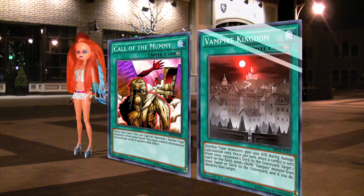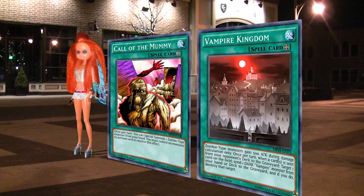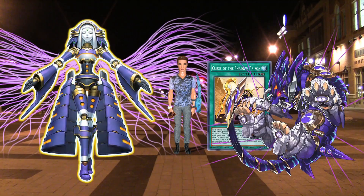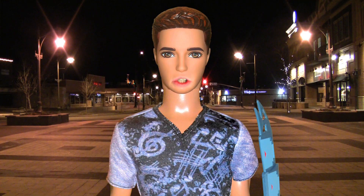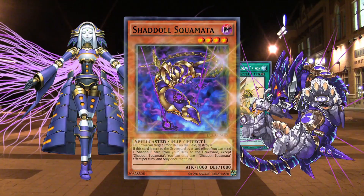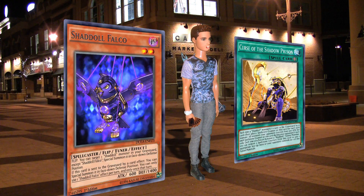Vampire Kingdom goes off, so I'll destroy Construct. Nice try — but Shadoll Dragon will destroy Vampire Kingdom first! But before that, Shadoll Kor's effect and Construct's effect: Construct sends Squamata to the grave. Kor gets back El Shadoll Fusion. And now Kingdom's destroyed. Now Squamata's effect — sending Shadoll Falco to the grave. And Falco sets itself.